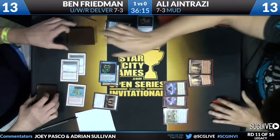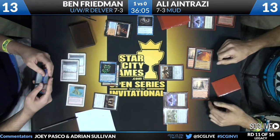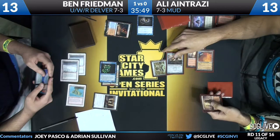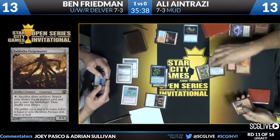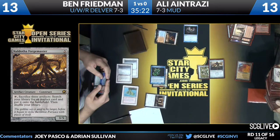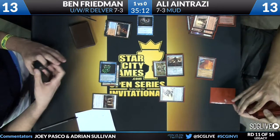It looks like Ali drew a City of Traitors — that's four, then five mana. You're going to see the Kuldotha Forgemaster. Does it resolve? It does — there is no Force of Will. It's hasty. Let's sacrifice three artifacts. He goes land, land, Lotus Petal — two Great Furnaces and a Lotus Petal. He's searching for Sundering Titan. There's the 7/10 split. I see an island, a plains, a mountain — destroy them. And Ben gets Armageddoned.